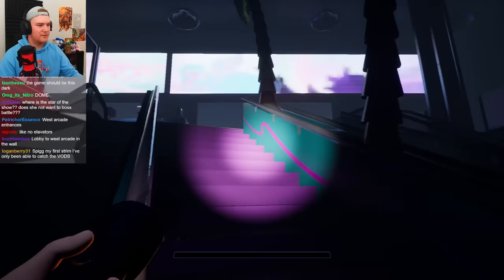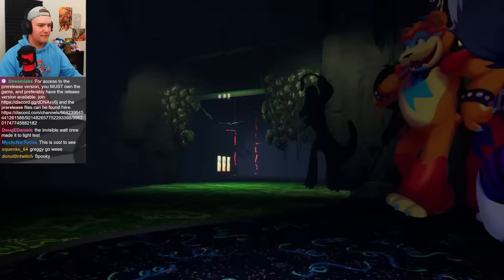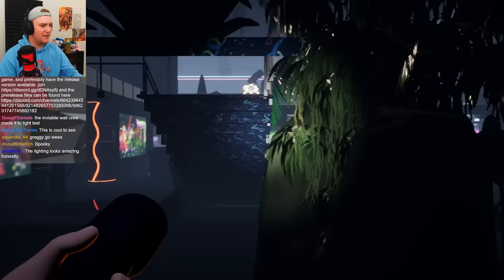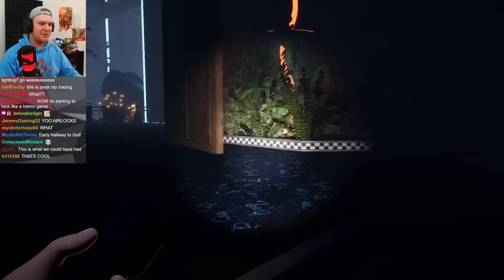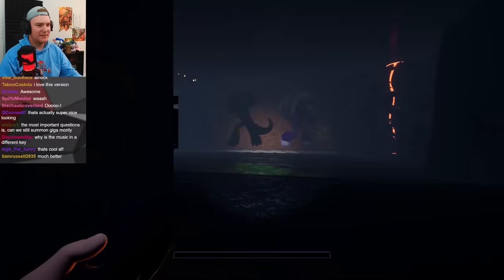No elevators. Monty Golf is different. Don't go to the Light Test at 3am — there's no elevators. What is this? Oh, shit — this is why the elevator teleports you diagonally. Because it used to be like this. That's cool.